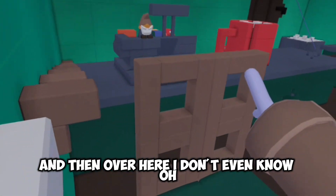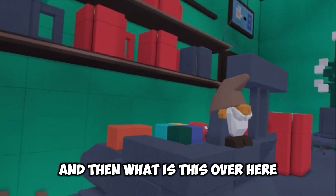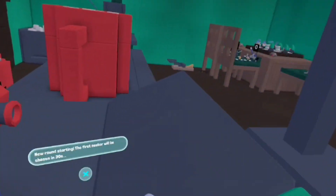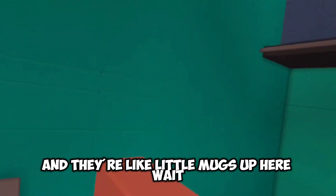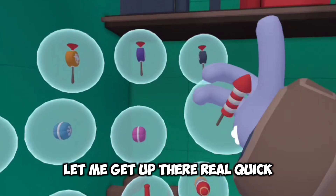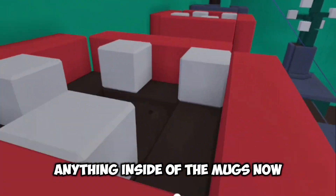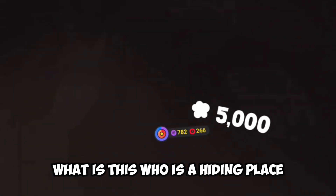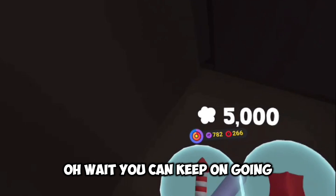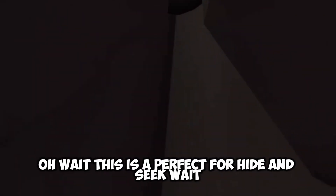And then over here - oh yeah, it's a chair. And then what is this over here? I have no idea what this is. Oh, they have like little mugs up here - let me get up there real quick. Is there anything inside of them mugs? No, but they still look cool. Wait, there is something - what is this? Oh, there's a hiding place. Oh wait, you can keep on going? This is perfect for hide and seek - that is actually perfect.